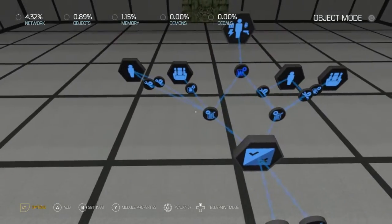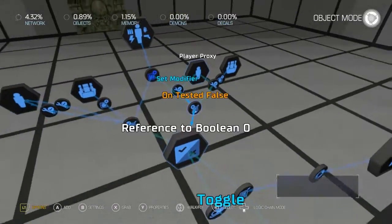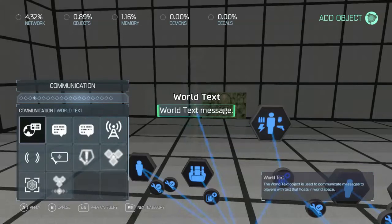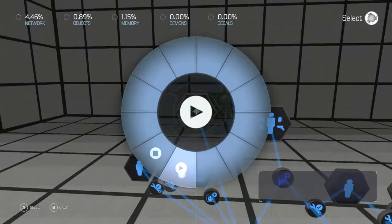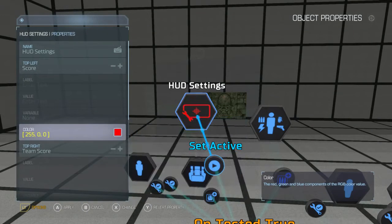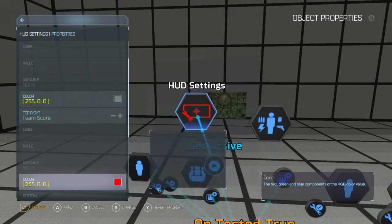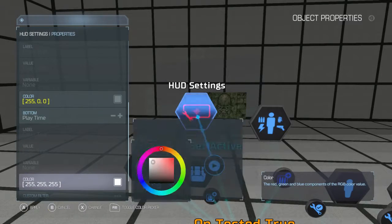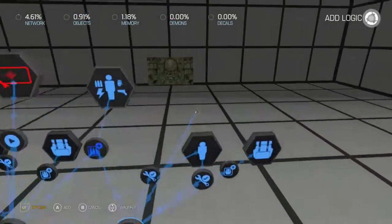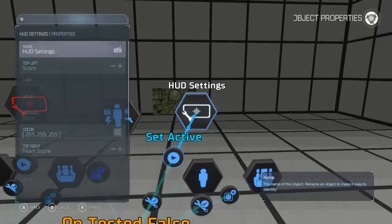And to show the difference between the two, let's make sure this is on — yeah, it's true. This is true, that's false. We're going to make this one red so we know if that one's on, and we'll make this one blue.